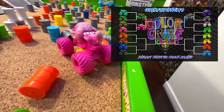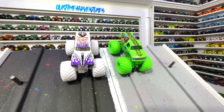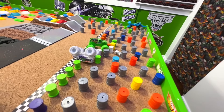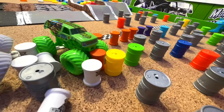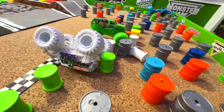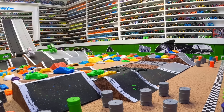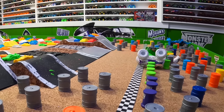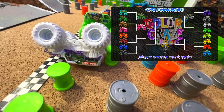Up next we have two awesome looking trucks with Grave Digger and Jester going head to head. Green flag and they're off, side by side coming into that first jump — big air. They're both going wide, both correct, coming back over the middle. They get together on the crush cars and Grave Digger takes the win. From the track cam: the trucks are side by side, both go wide, both correct, and over the obstacles in the center they get together and Jester pushes Grave Digger for the win. Barrels flying everywhere after the finish line.